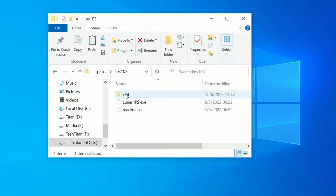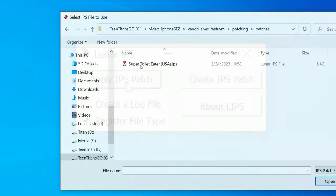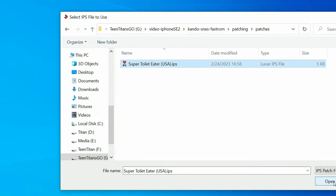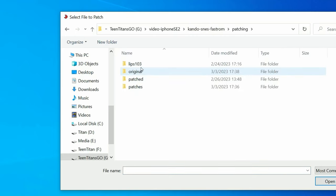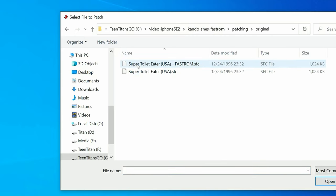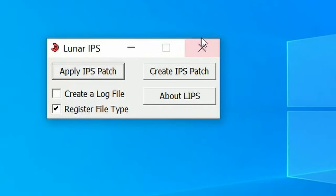Now we can load up Lunar IPS. We can leave all these options as they are, and then press Apply IPS Patch. Then select the downloaded IPS file, and now the game we want to patch. Select the game we renamed to FastROM, and then open. Successfully patched — we're done.